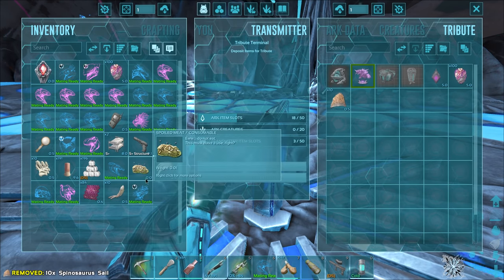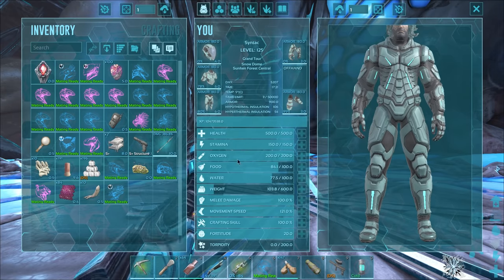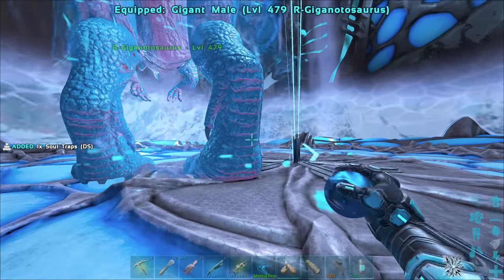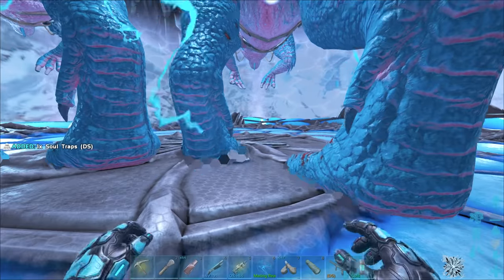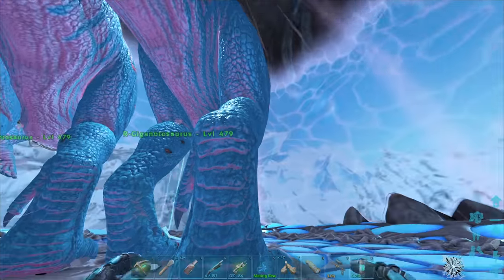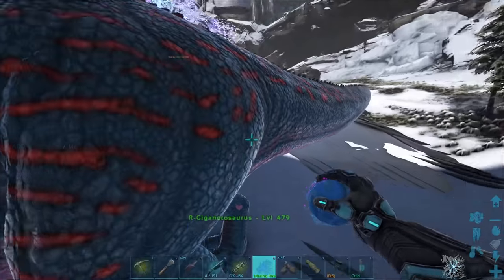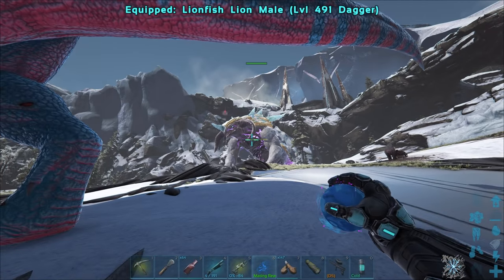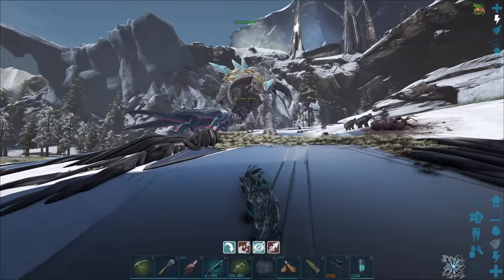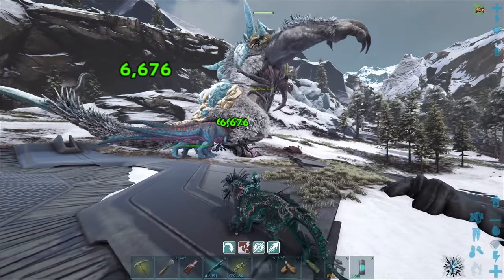Alright here we go - it needed spino sails and xenoclaws. Got that summoned. Next we gotta pull out some gigas. I'm probably not going to ride on a giga - it's probably gonna make me rage and then I'll just die, so there's really no point. Instead we'll probably just chuck out a bunch of them and maybe ride on the shadow main, that makes more sense. We got the Ice Titan in - let's send in my boys.